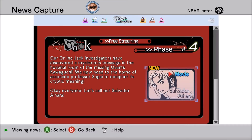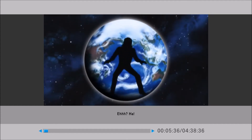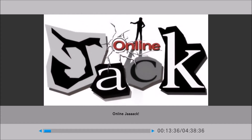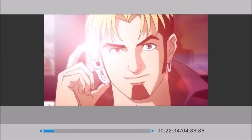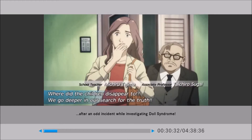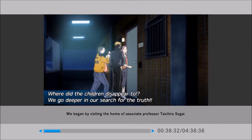Our Online Jack investigators have discovered a mysterious message in the hospital room of the missing Osamu Kawaguchi. We now head to the home of Associate Professor Sugai to decipher its cryptic meaning. Our team, along with Teacher Michiru Tajima, has begun the search for missing child Osamu Kawaguchi after an odd incident while investigating Doll Syndrome — the mysterious disease that has been spreading among elementary school students. We began by visiting the home of Associate Professor Taichiro Sugai.